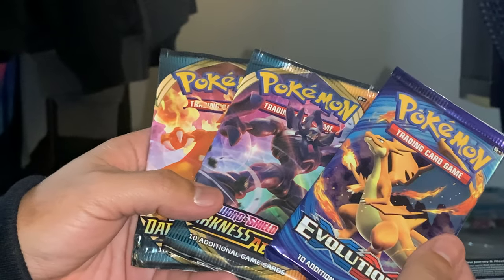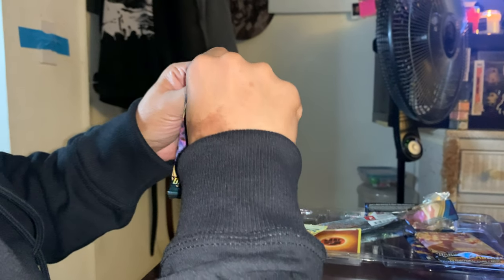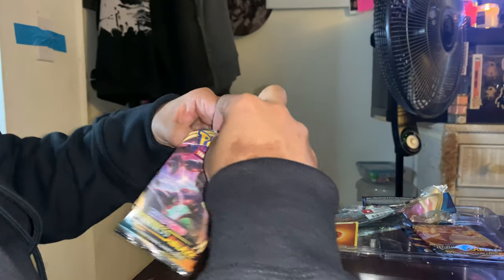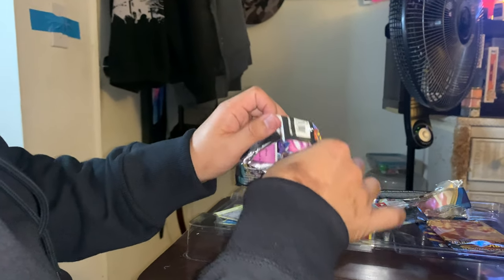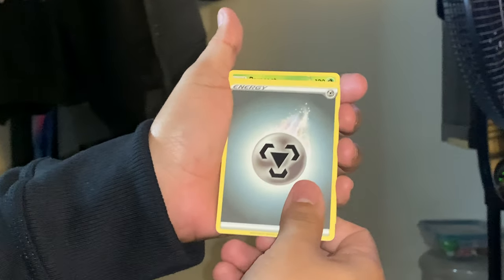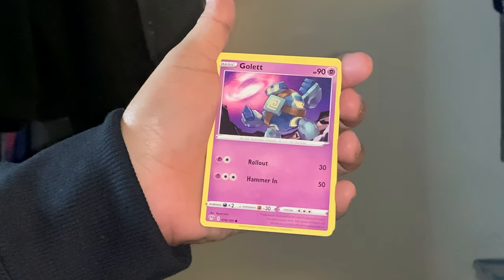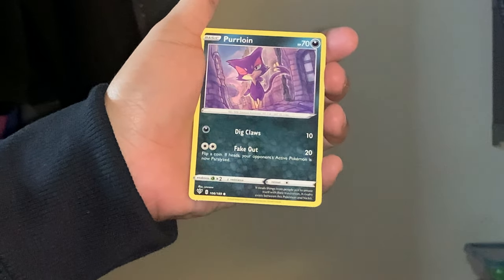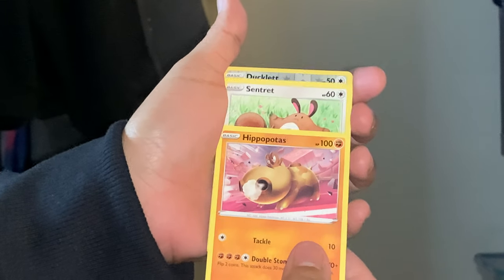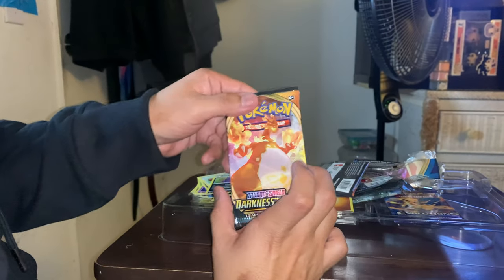We got three more packs — darkness first. Let's see if we can get this Charizard. Oh gosh, I bent it — it's not a PSA 10 now. PSA 9 at best. We got a Steel type energy, Hiding Energy, Parasect, Toxapex, Golurk, Purrloin, Hippopotas, Centiskorch, reverse holo Ducklett, and the last card is a non-holo Munchlax. Not the greatest pulls and this is a $45 product.